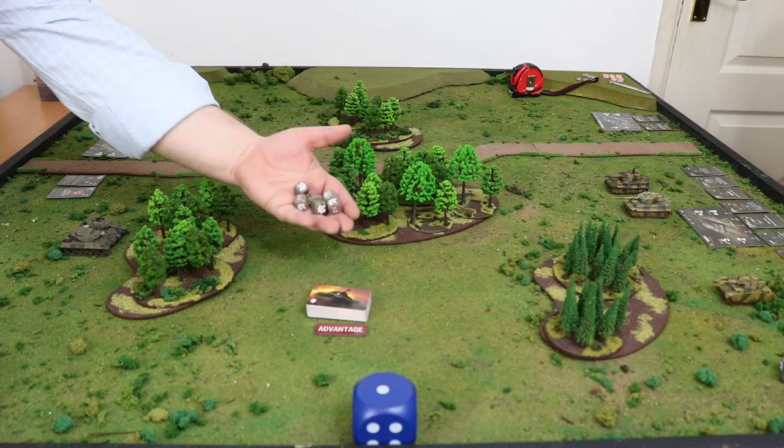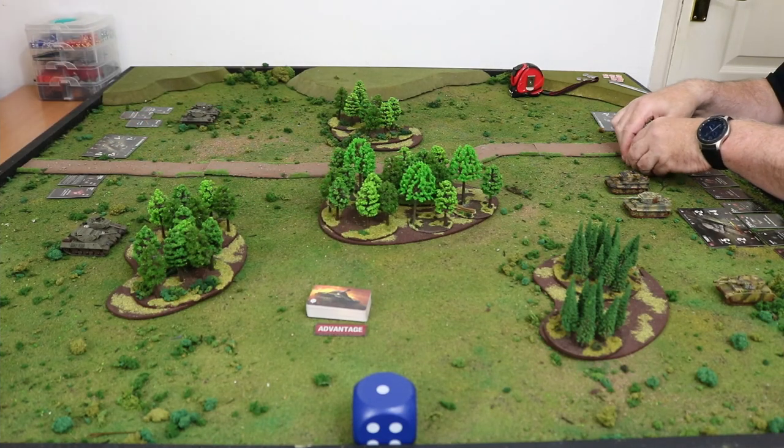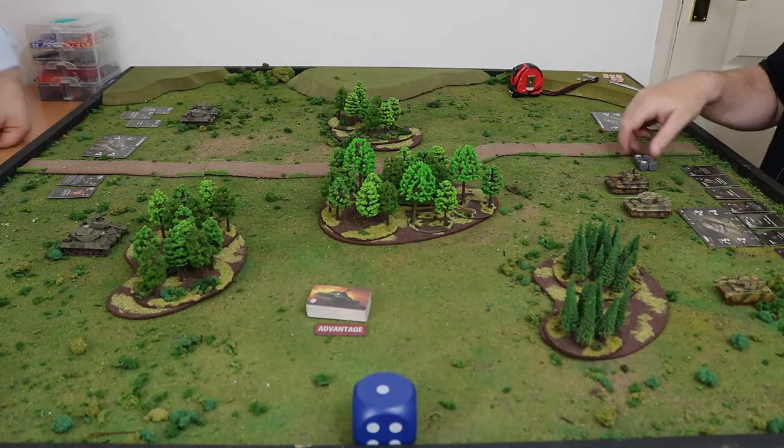Today we're going to play six turn Tank Ace, because that's nice and simple. I don't have the bespoke US dice so I'm going to have to use the British ones. We played a test game and mine were coming up with a lot of blanks. Let's see how we do as we go into round one and roll for initiative.